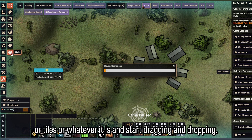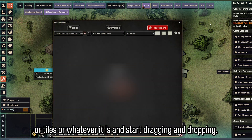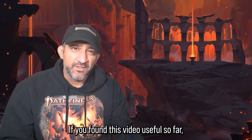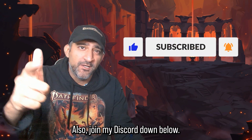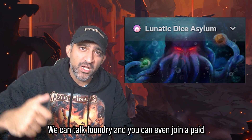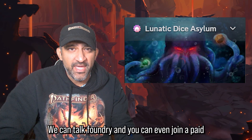Remember you'll need to link your Patreon and sign in to enable the cloud in Foundry. Once your Patreon is linked, go to Moulinette Tiles and start dragging and dropping. If you found this video useful so far, consider liking and subscribing, and join my Discord below where we can talk Foundry.